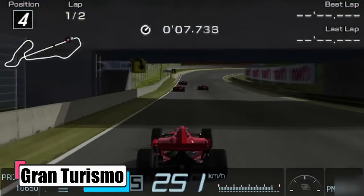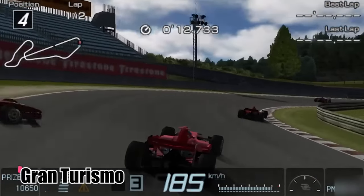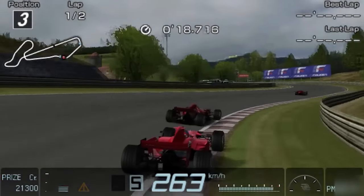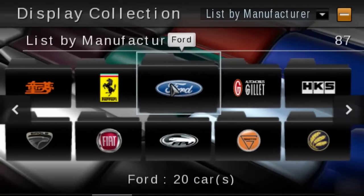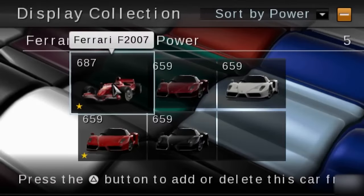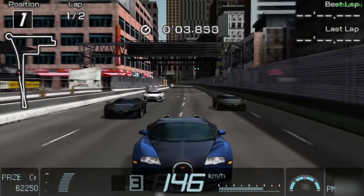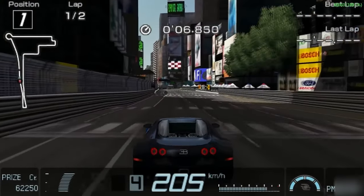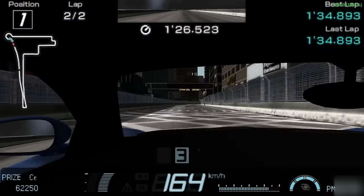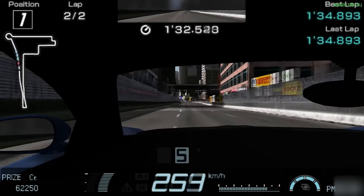Gran Turismo for the PSP is all about high-speed thrills and sleek cars. A journey that began with its reveal in 2004 and finally hit the roads in 2009 as a launch title for the PSP Go. You've got 833 vehicles to choose from, including big names like Ferrari, Lamborghini, and Bugatti. The game has 45 tracks, with reverse layouts bumping it to 72. You're completing driving missions to progress, trading cars, and even rocking out to your own tunes while burning rubber once you unlock that feature.